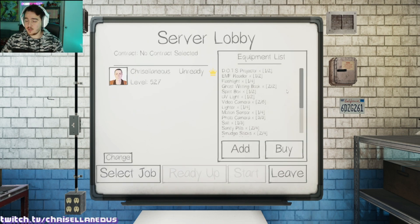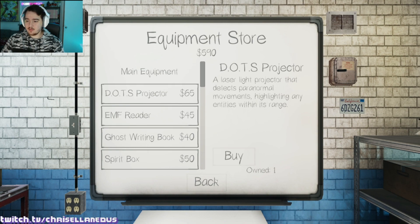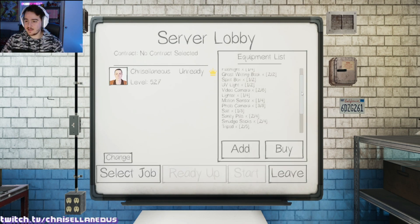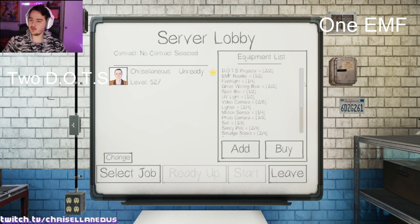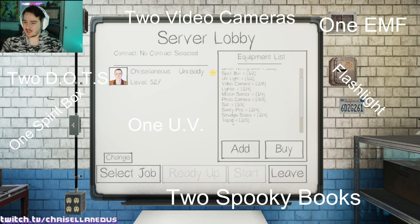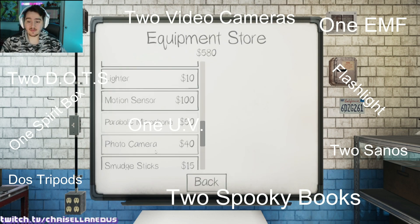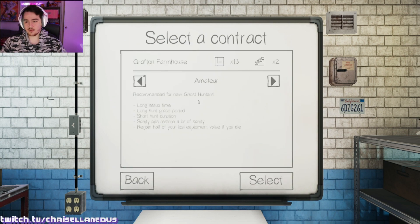We finally have some money so we got some good stuff today. I used to not buy multiple DOTS projectors but now I'm realizing we should. Let's do an inventory check: we got two DOTS, one EMF reader, a flashlight, two ghost books, one spirit box, one UV, two video cameras, two tripods, two sanity pills. I would say we definitely need more sanity books. Alright, let's hop into it — we'll do Grafton Farmhouse!